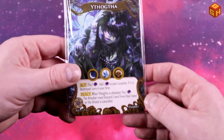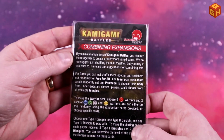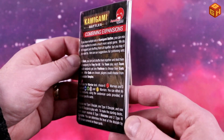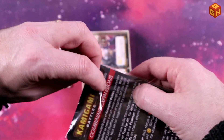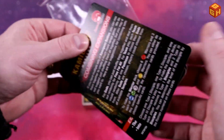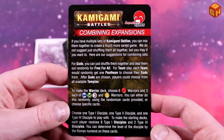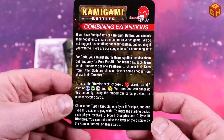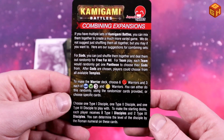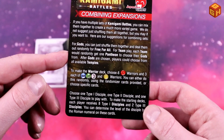We have a little booklet here for combining expansions - it's actually just printed on a card. It explains that with multiple sets of Kamigami Battles you can mix them together to create a much more varied game, and they have suggestions for combining them, including how to make a warrior deck.